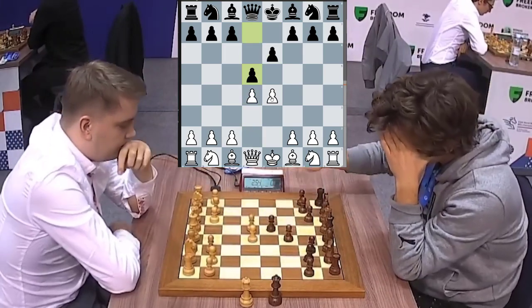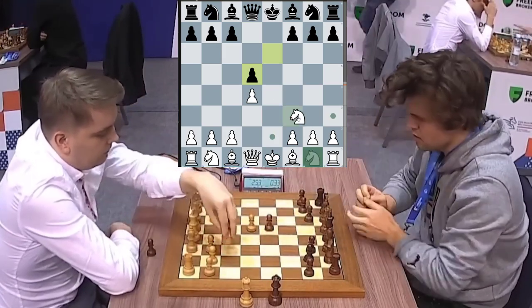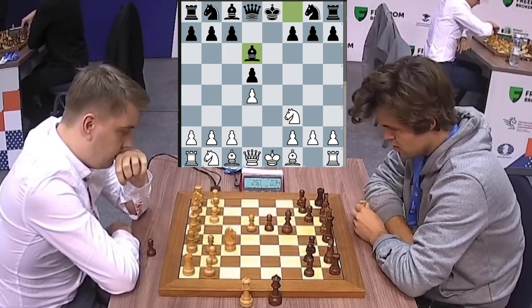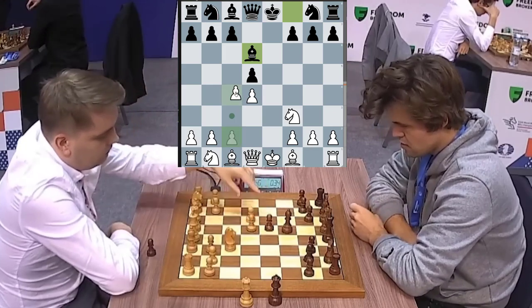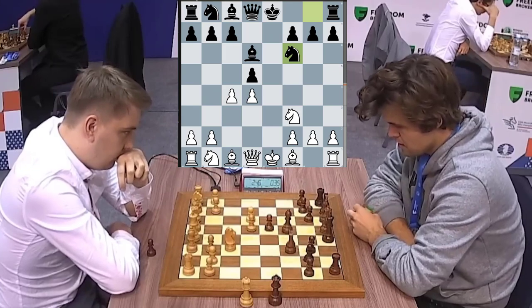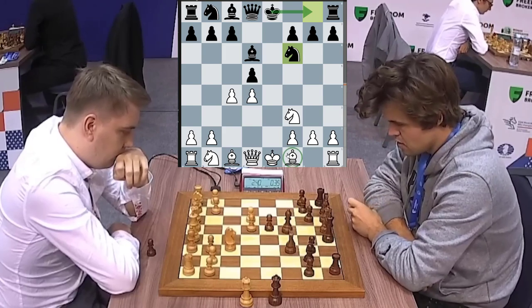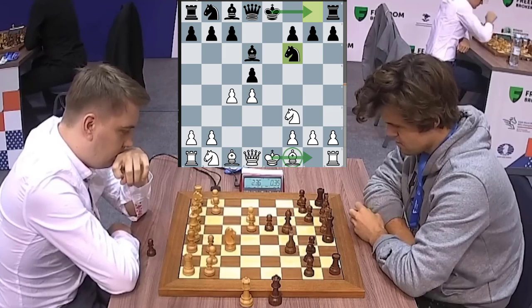We've got d4, we've got d5, we've got takes, takes and a knight developing. Magnus develops the bishop. This is the advanced variation. We get c4 and Magnus develops the knight, preparing to castle, while white still needs to develop the bishop before they can castle.